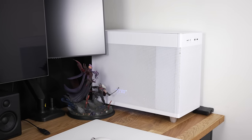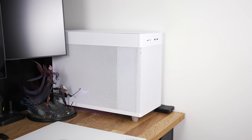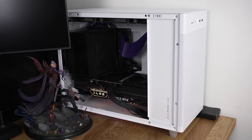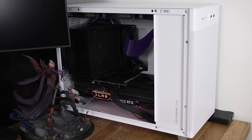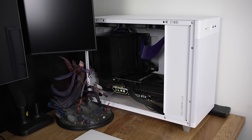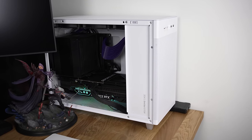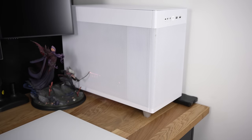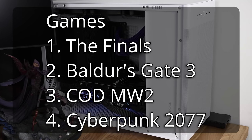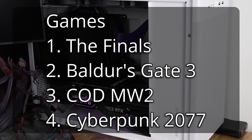The system I'm using to test this is a 7950X 3D simulating a 7800X 3D by disabling the non-cached cores, a PNY Accelerate RTX 4090, 96 gigabytes of dual-channel DDR5 running at 6000 CL30, an 800-gigabyte Optane P5800X boot drive, and a 4-terabyte Kingston Renegade Fury Gen 4 SSD sent to me by Kingston, all running on a small form factor Corsair 1000W power supply. The four games tested are The Finals, Baldur's Gate 3, Modern Warfare 2, and Cyberpunk 2077.